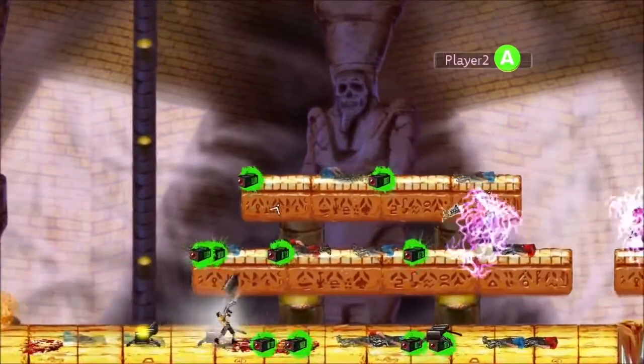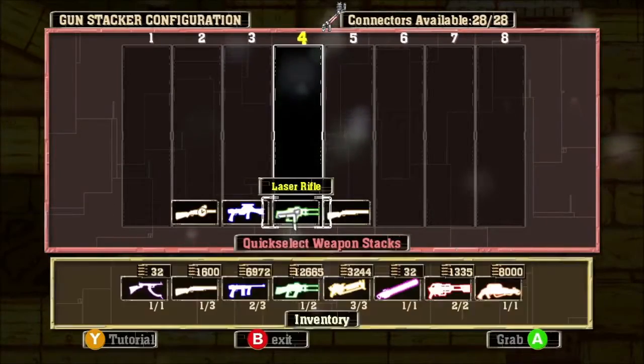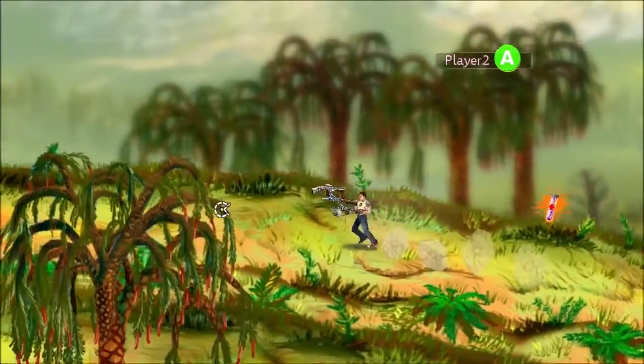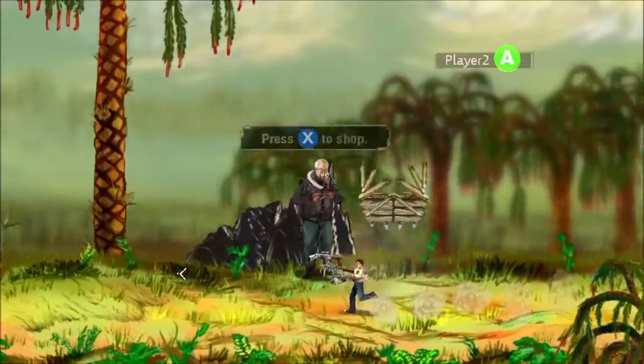There are two other Tommy gun upgrades, but now let's look at the laser rifle. The laser rifle, even in its basic form, is one of the more powerful guns in the game, but upgraded it can roast all manner of mental legions.